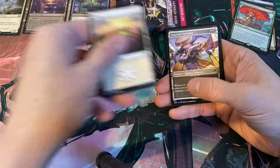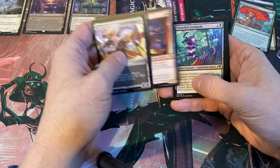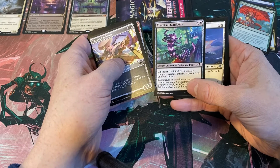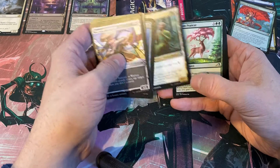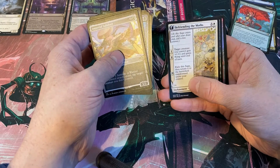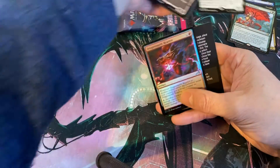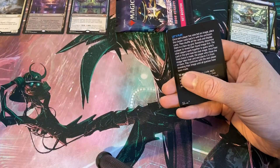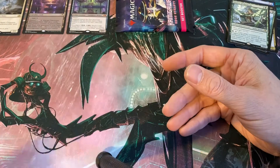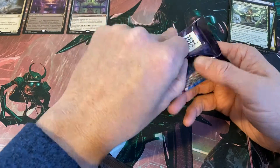Sometimes the pools get ridiculous. I don't remember seeing that art before — neat. Maybe I'm just plowing through the commons and stuff too fast, who knows. Weaver of Harmony — okay. Foil Dragon Spark Reactor — that's cool art too. All the art is cool, really.